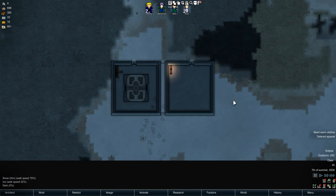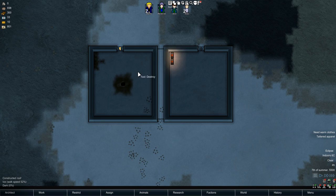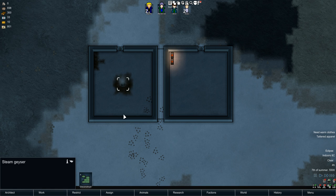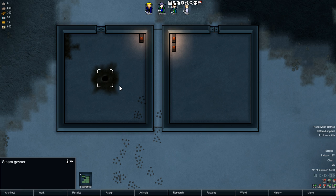So what I've gone ahead and done is set up these two rooms over here. One has a geothermal generator, which I can just remove — it doesn't make a difference. So I've got this vent over here, and then I've got a room with two heaters in it. And now let me put one heater in this room. What I was trying to do was get a rough idea of how much heat that steam geyser puts out, and from what I could tell it was about one heater's worth.